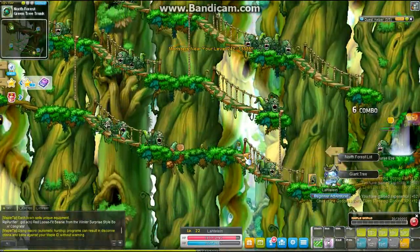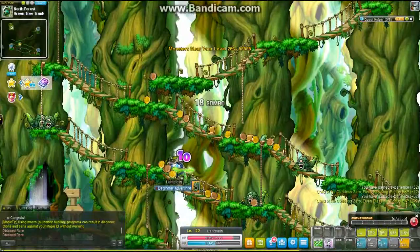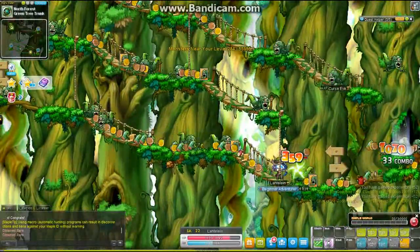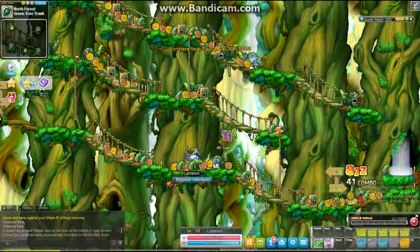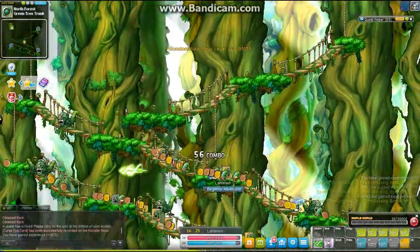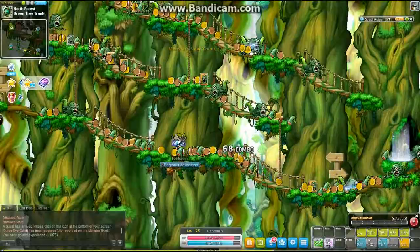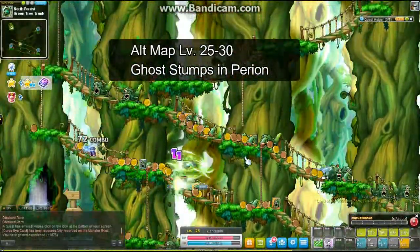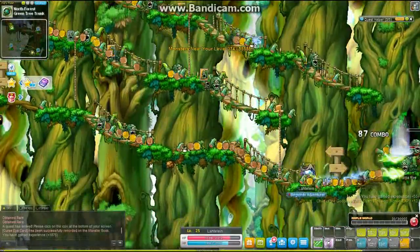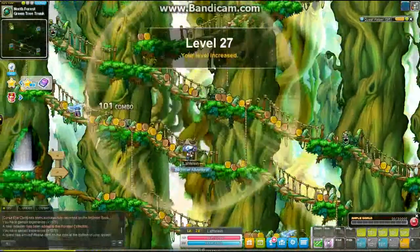Here I went to Curse Eyes, which is probably one of the better spots when you're super low level, before you get your second job advancement. Getting between platforms isn't too much of a pain, and I leveled up pretty quickly here. I'd say stay at Curse Eyes until level 30. I came here at level 20 to 22 and it's not that hard — I'm playing an archer, which is pretty squishy, so you'll be fine. An alternative would be Ghost Stumps in Perion, but I'm old-fashioned and love these maps. Stay here till about level 30.